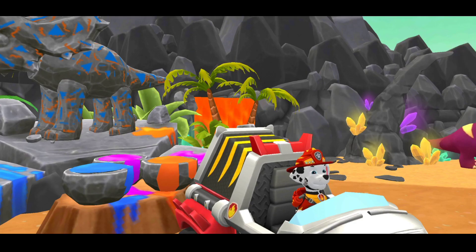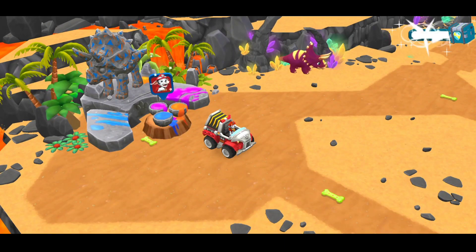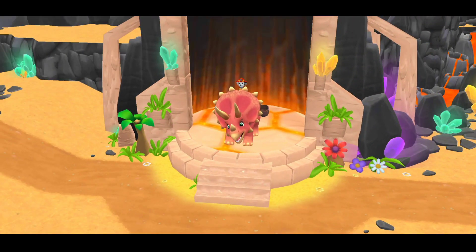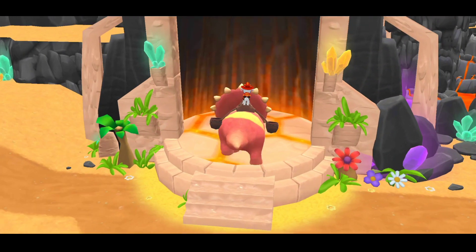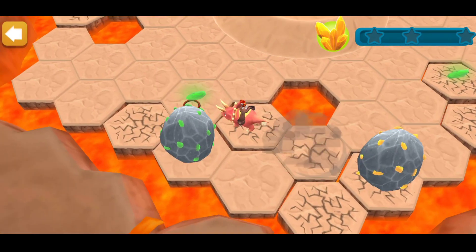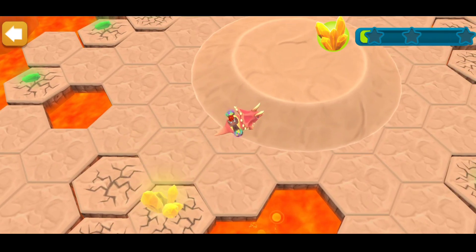Good job, pup! It's a gift box! Wow! Incredible! You won all the prizes for all the pups. You can keep collecting pup treats. Run around the volcano to collect crystals. You can smash the boulders to find more. Let's go!